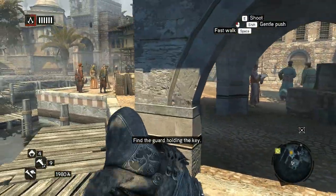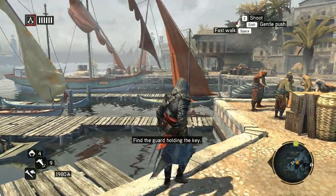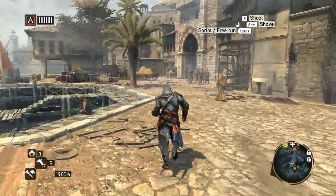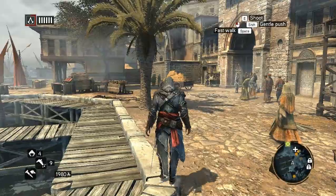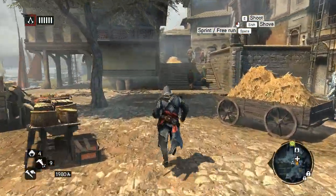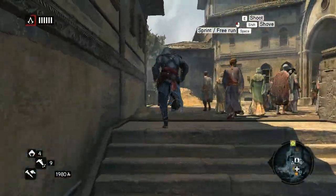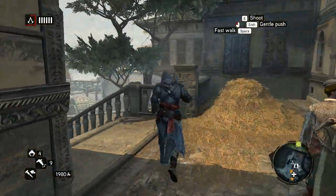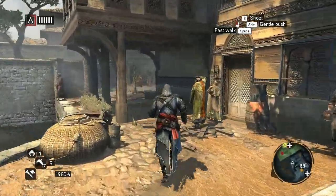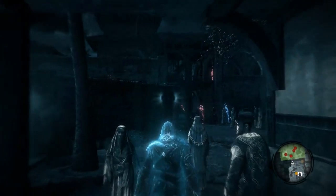We have to pickpocket the guard holding the key. Pickpocket is shift when you're walking. How far away is this guard? Is he really all the way over there? You would think the guard would be nearby keeping watch on the prisoner, but no.